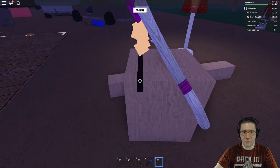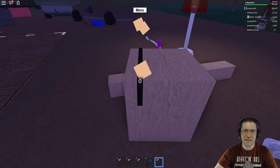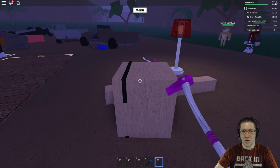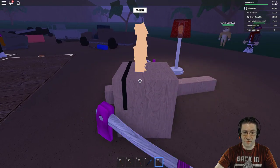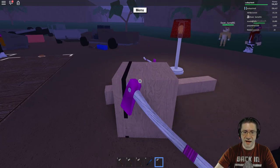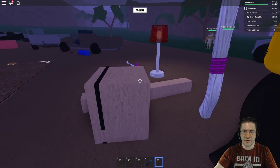Testing the Alpha Axe on a larger tree — counting the swings: one, two, three, four, five, six, seven, eight, nine, ten. That didn't cut through cleanly. Trying again: one, two, three, four, five, six, seven, eight, nine, ten. Oh, this is going horribly, horribly wrong. Let's reposition and try again.